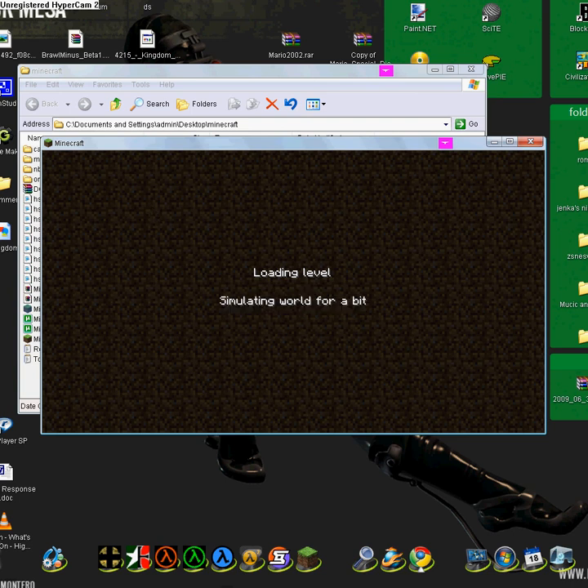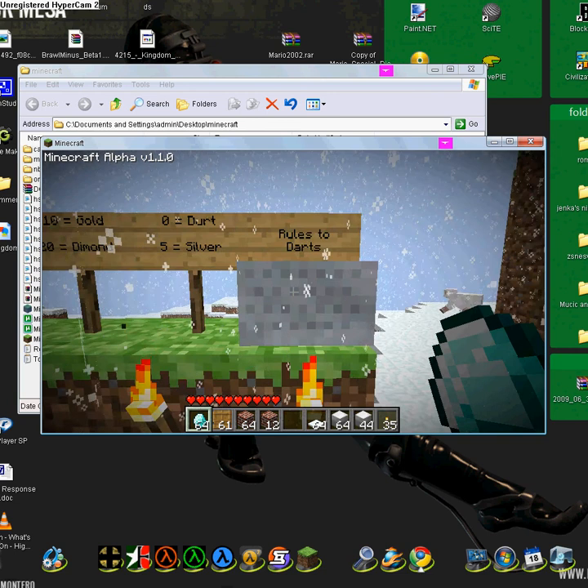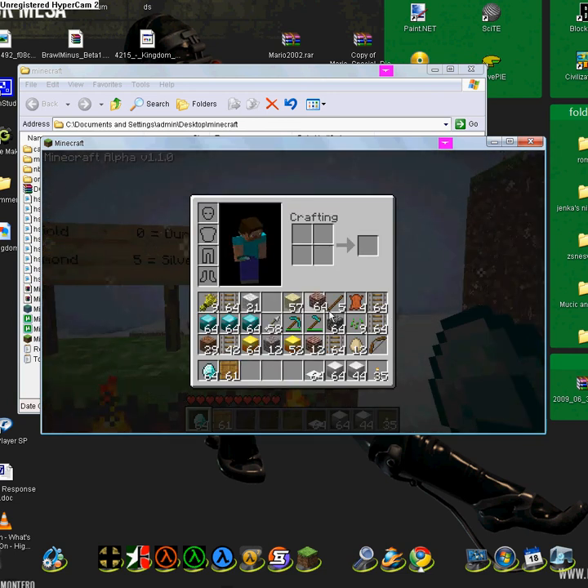You're going to want to find a reference that shows you the value data of all items. So you're just going to want to type in Minecraft item and click on the first one, which should be Minopedia — the Minecraft indie — which I have on my desktop, so I'm not going to open that.